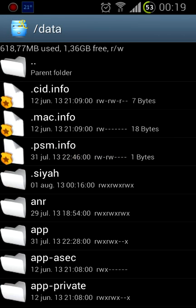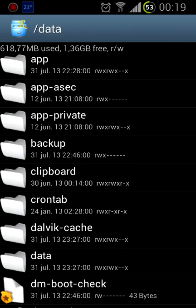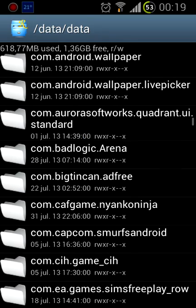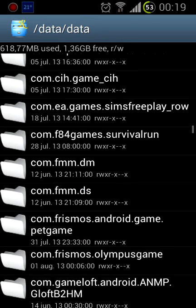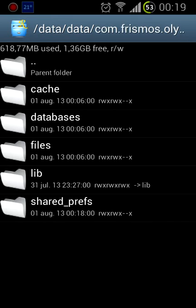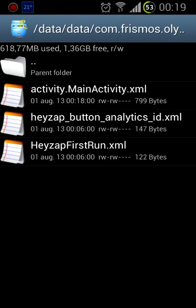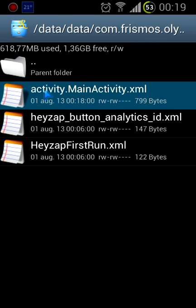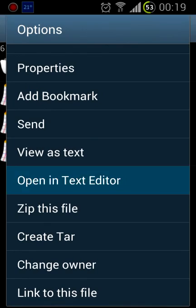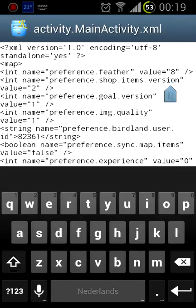You go to Data, search for Data again, then go and search for the game. You'll see it. Go to Shared Preferences, do a long click on Activity Main, then scroll down and open it in the text editor.